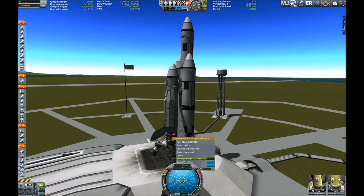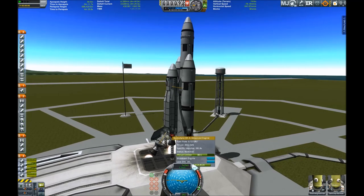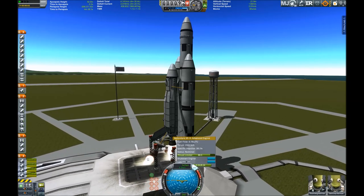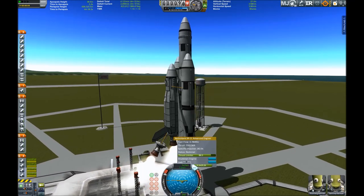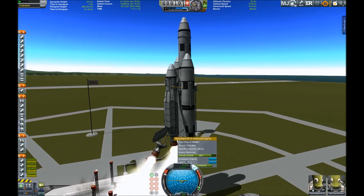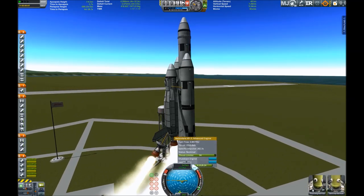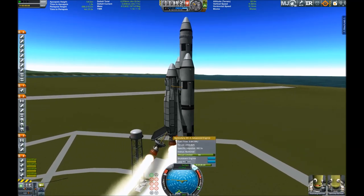KSP loading slow as always, and here we are on the launchpad already aligned to a 90 degree vector. The engines start with their mighty roar and up it goes. As you can see I'm trying to balance the craft by adjusting the thrust limiter of the two Kerberdyne engines on the orbiter.